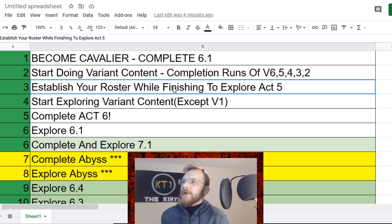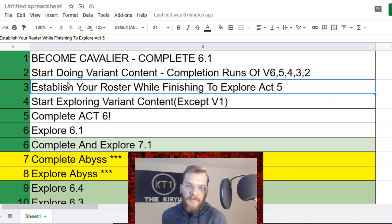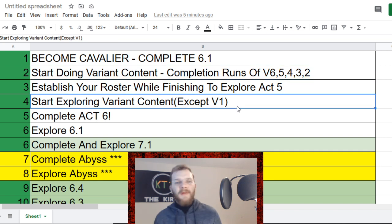Once you've started to establish your roster, there's a power level gap between being able to complete a piece of content and being able to explore it. I recommend going back and fully exploring act 5 during this time — you still get relatively decent rewards, including the five-star awakening gem, tier 2 alphas, and tier 5 basics. They're still relevant resources for your current progression level. It'll take a while, but you'll be giving yourself time to develop your roster. The next point is to go and explore the same variant content you've already completed.